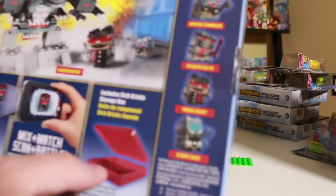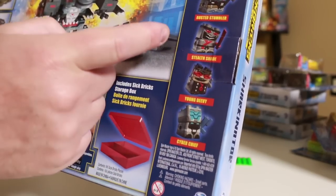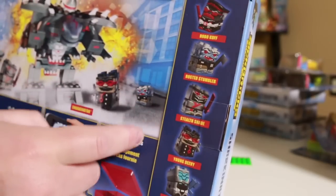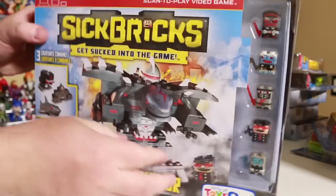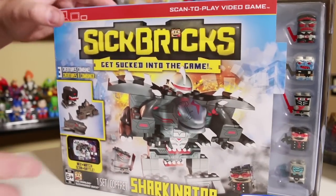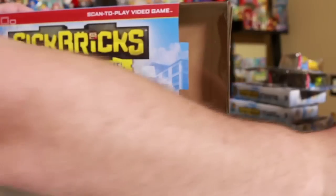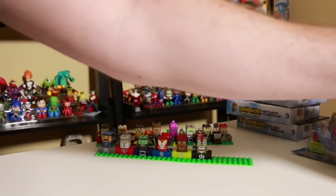I haven't played with these yet, but I'll definitely get this open soon. It looks like a robot, ninja, monster class, maybe one of the city guys up there. It kind of looks like an evil Officer Kupowitz there. So those are the big sets. These are like $25 each. This was $25, this was about $17 or $18 in the U.S.